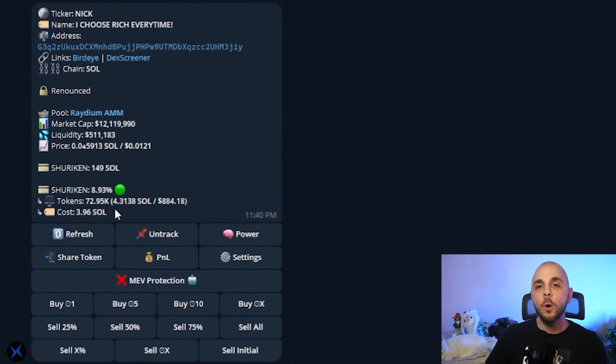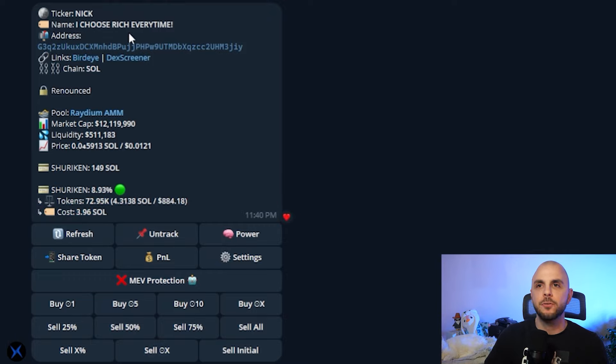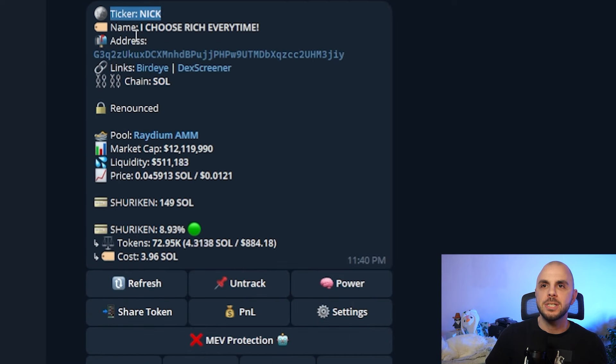Now you're going to have less info than me — I already purchased this token not too long ago, so I do have some of it in my wallet. You will have some similar information: you have the ticker, the name of the token, the contract address which we just pasted, and links if you want to see it in DexScreener or Birdseye to look at the chart or the transactions. You can also see the market cap and how much you're holding.